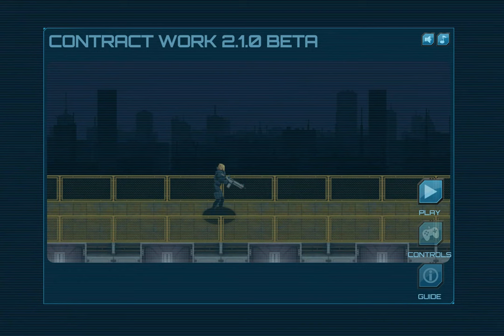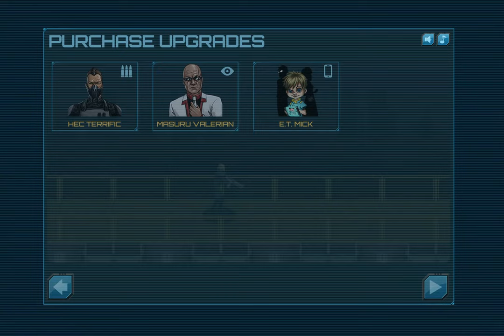There are a ton of changes in the new version. I probably can't even remember half of them, but we'll go through as many as I can remember to hit. Obviously this purchase upgrade screen is new - it replaced the old perk screen which was confusing and bad. Today we're going to do a weapon combat focus build, just because those are the upgrades I've finished so far. Let's go to our vendor here, Hectorific, who is our weapons expert.